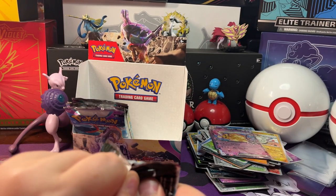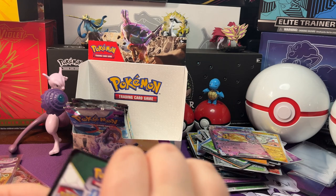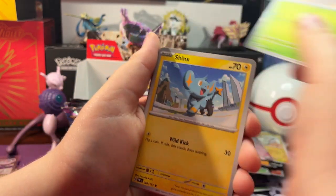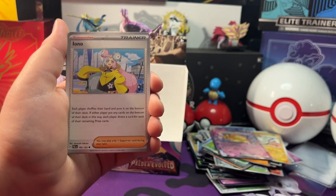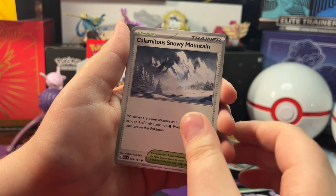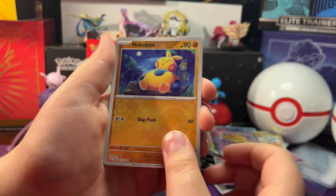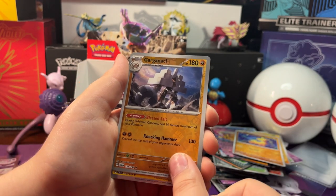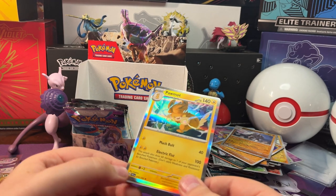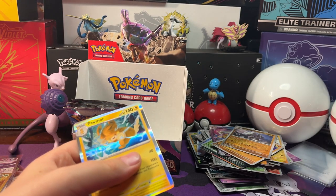Let's open up this pack of Paldea Evolved. We got Knackley, Nimble, Shinx, Rookity, Iono, Knackle Stack, Calamitous Mountain, Snowy Mountain. Reverse Holo Macueta, Reverse Holo Garganical. And a Holo Pommel — I'm gonna guess Psychic Energy, it's Electric Energy behind it.